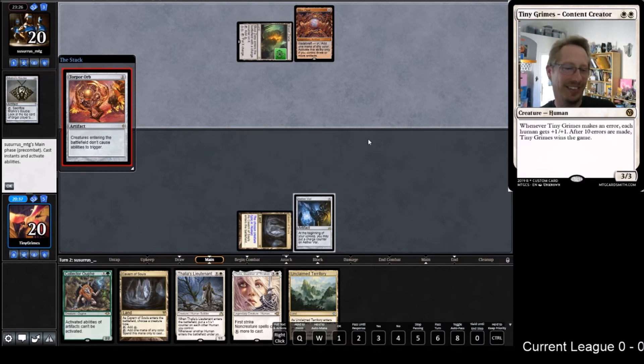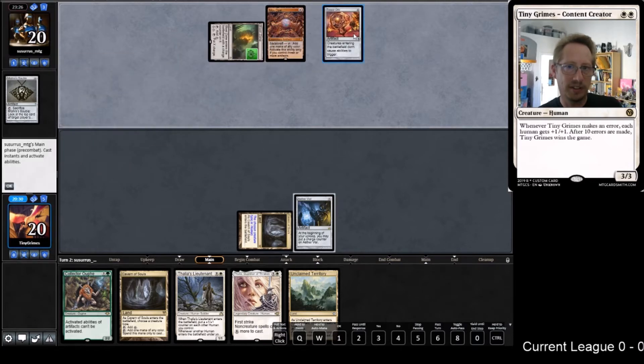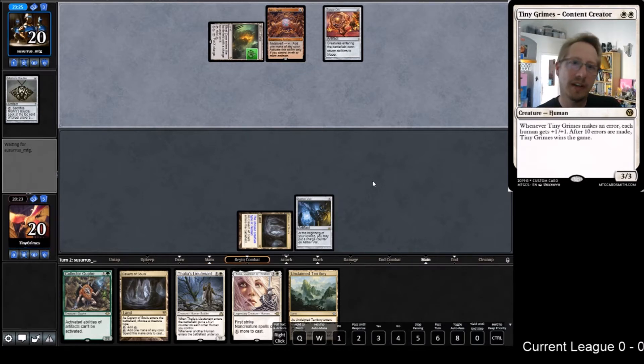Pretty slow hand. Oh Jesus, we lost! We lost so badly. Did we just resign? That's really the question - Torpor Orb is just death. If you can get around Torpor Orb by playing fast enough, but we did not play fast enough, and they've got the Blast Zone.